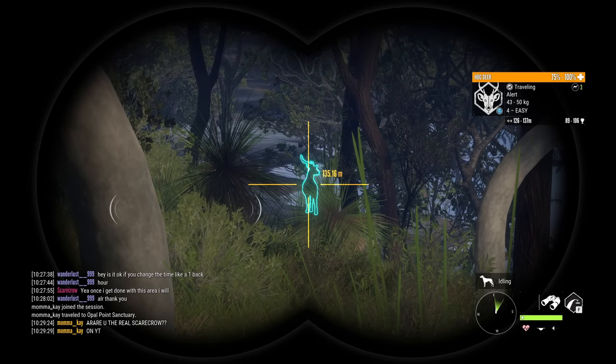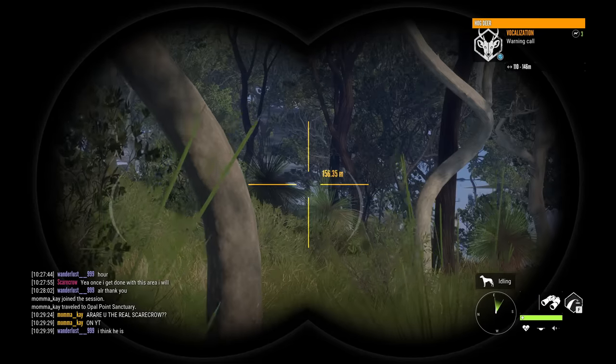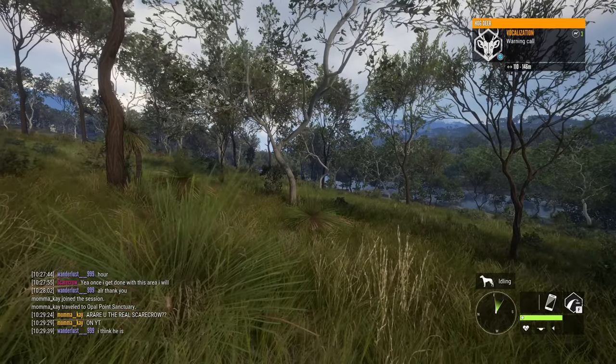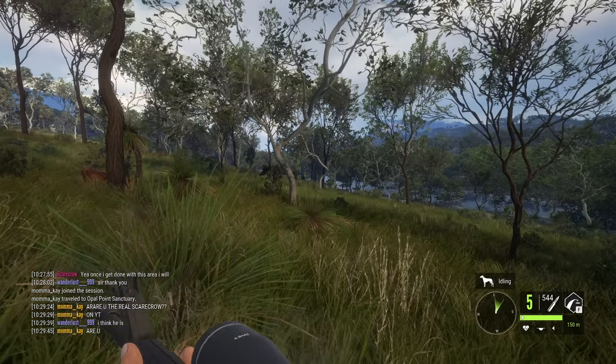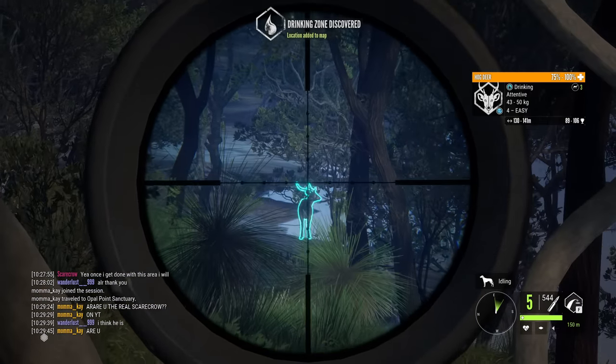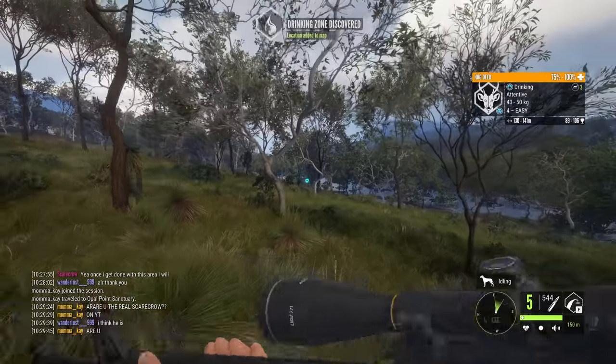Ooh, that is huge. That is a huge hog deer right there. That very well could be a potential diamond. We gotta get to the right gun. Oh my gosh, that could be a diamond right there. That might be a diamond level 4. If it is, that is incredible. We need to try and get its attention.